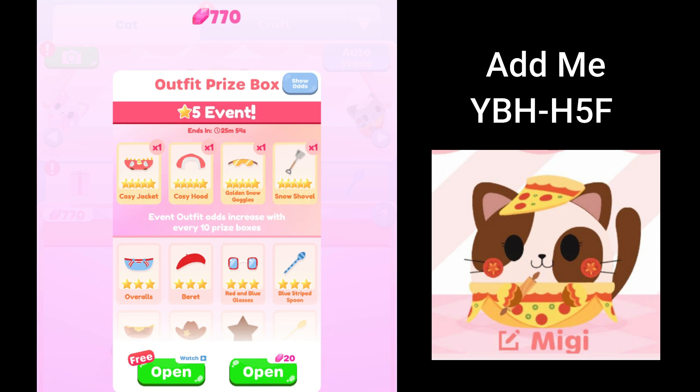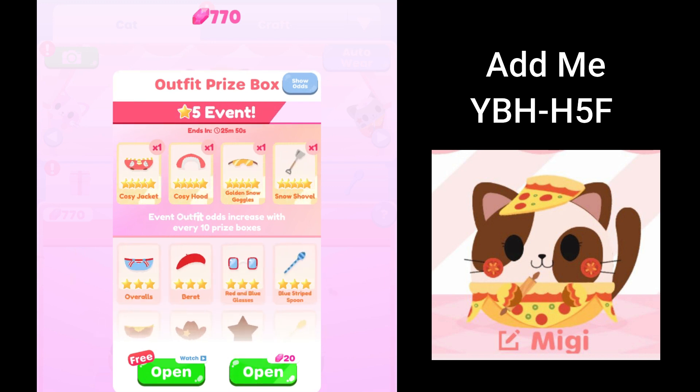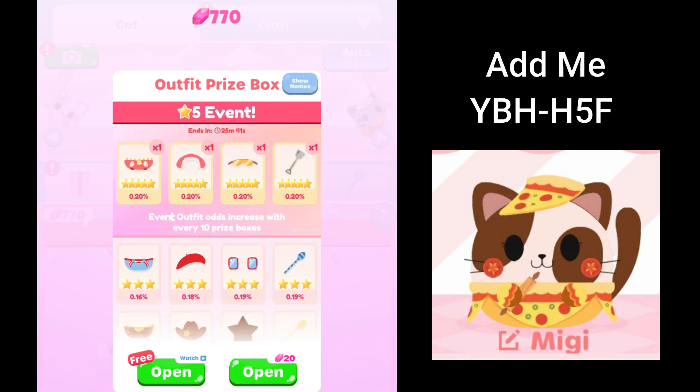So as you guys can see, these are the prizes we can get and I have a few gems that I can spend. So let's see what we can get. I'm really hoping to get one of the five-star ones — those are the odds, so it's really low, but we will try today.